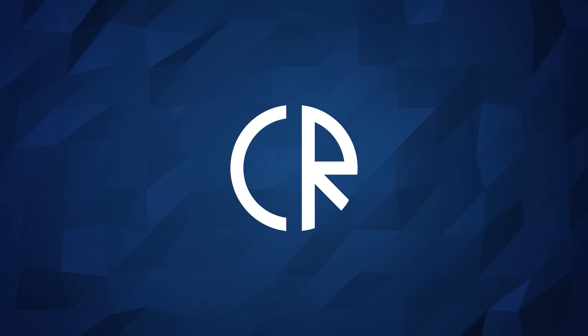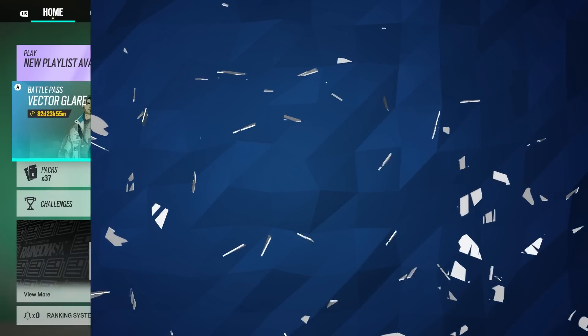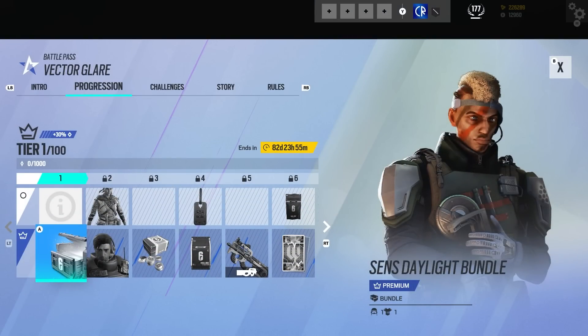Hey guys, it's Cole Ross and World Six News. Today we're going to look at the Vector Glare Battle Pass, as the new season is out now. Let's have a look and see what we get. Initially you unlock Sens, and of course you get a bundle for the character as well. It looks like it's just a slight variation on the default, and we're assuming there's going to be a new headgear in here for the new op as well, but we'll find out as we go through.